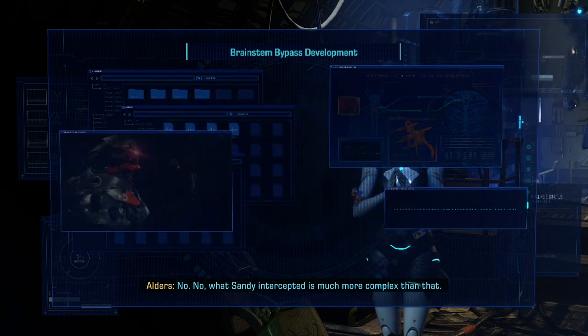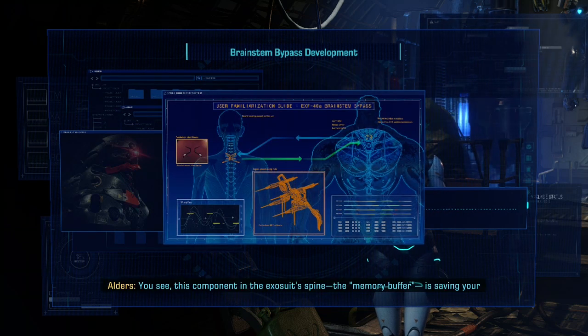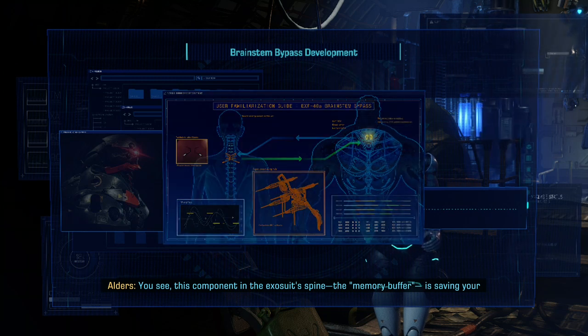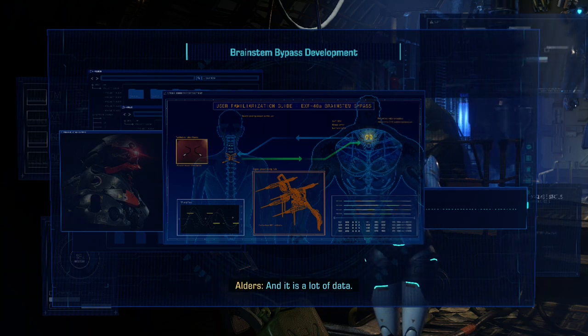I am pleased to be of assistance. What does Leviathan need exosuit data for — is it tracking Ace's location and vitals? No. What Sandy intercepted is much more complex than that. You see this component in the exosuit spine — the memory buffer — it's saving your neural signals. Ace, it's gradually building up a data file, and it is a lot of data.